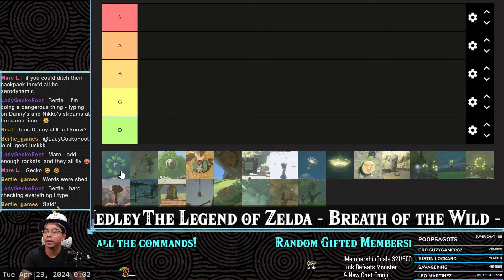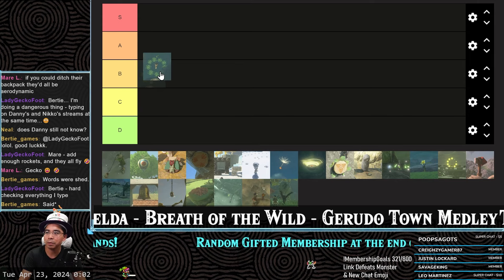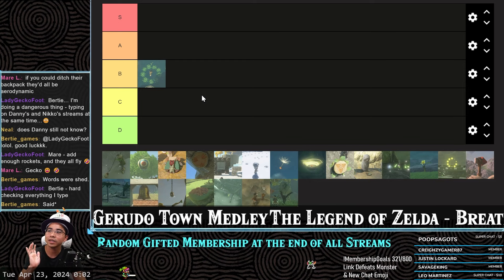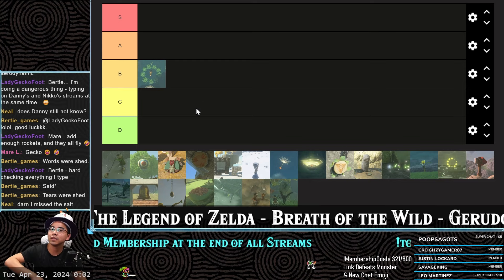Let's start with the one where you jump in the circle puddle. I like the way this looks — I'm going to put it at B for now. I like that you don't have to dive, but I like trying to find the intended way where you have to dive into it. Something about it is satisfying.